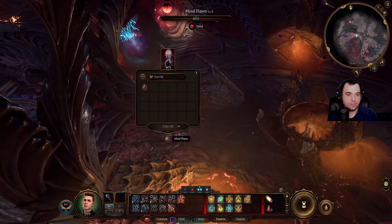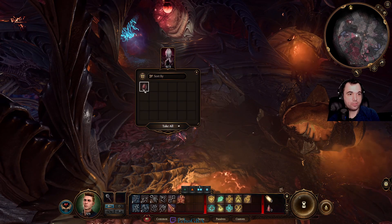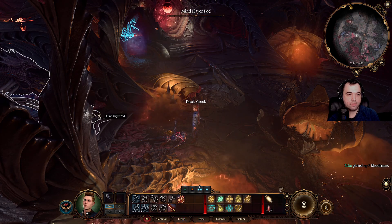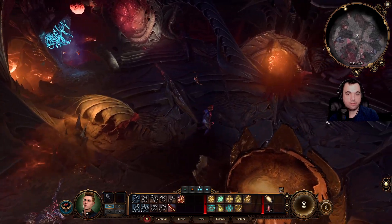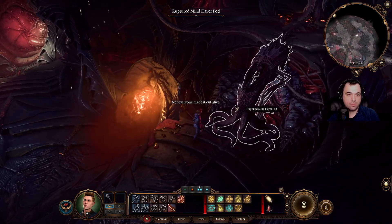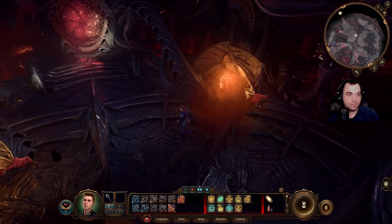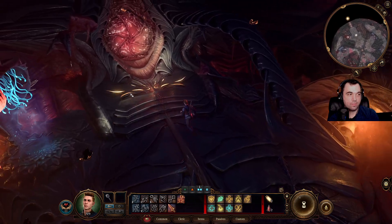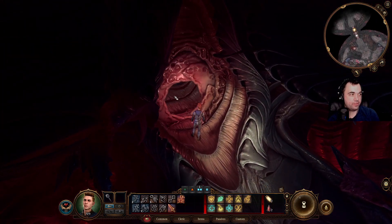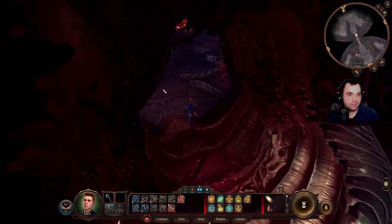Mind flayer. Bloodstone — anyone's going to use blood from a stone if the edges are sharp enough. Dead. Anything else in here to look around at? Not everyone made it out alive.